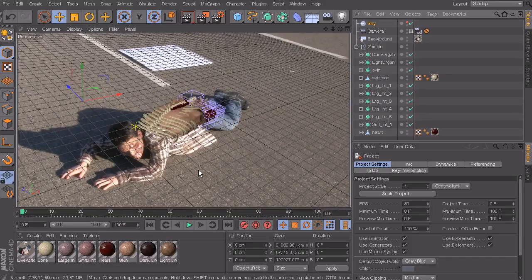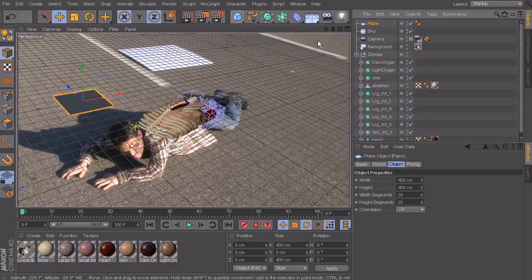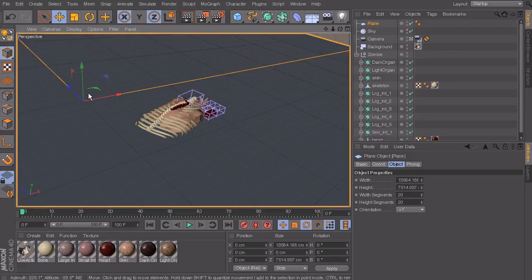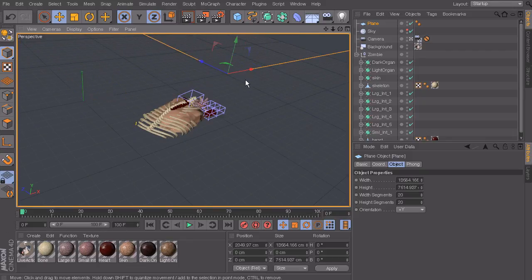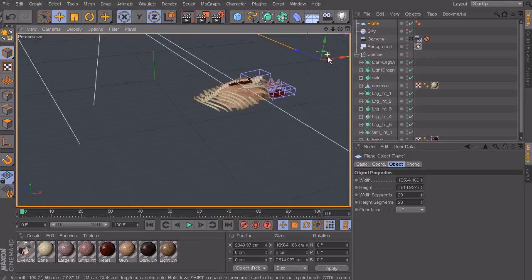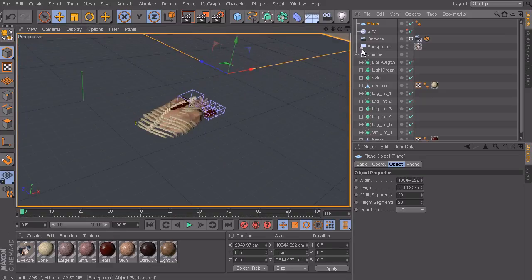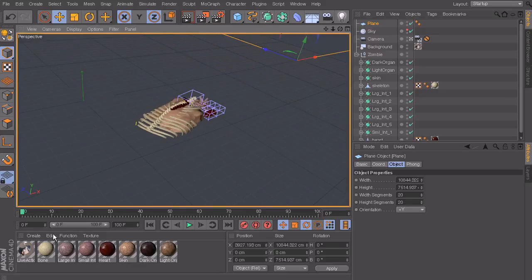First things first, go into your geometry and drop in a plane. You can grab the little yellow dots on those handles and make it really large to fill up the whole area. If you made it too big you can always zoom out and take it back a notch, and you can also scoot it over if you've got way too much room. You don't have to make it fill everything but it's safer since you never want to go outside the area where the shadow will be.